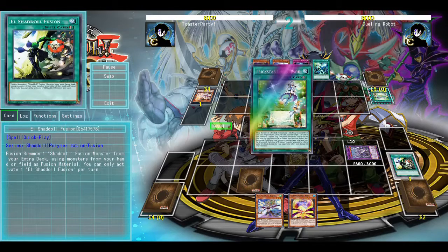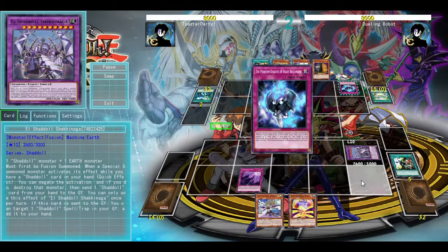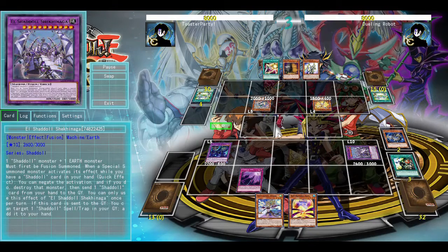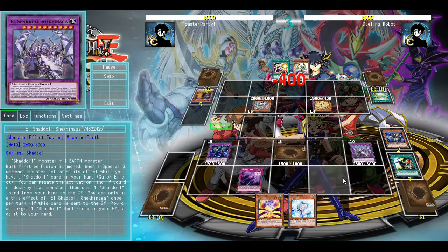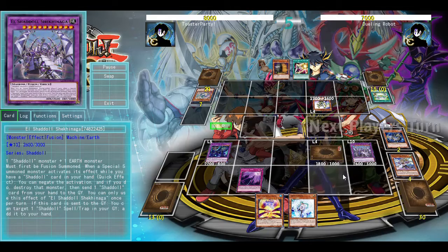We do still have access to being able to make a copy of Winda on our opponent's turn, which will then be able to create the Floodgate as well as a backup monster negate. At this point they can't really go into much more because they're allowed one more summon, and that won't be able to beat over it, because even if they activated the Korribane in hand, we would be able to negate it with Shekinaga. So we just go to the battle phase and start picking off our opponent's stuff. Even when you're able to make a very small board, it's still going to be very effective, because Winda is just that effective of a Floodgate against most decks.